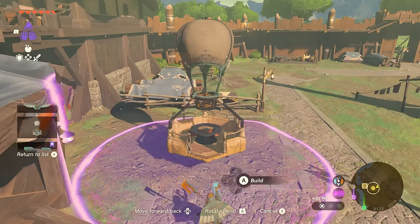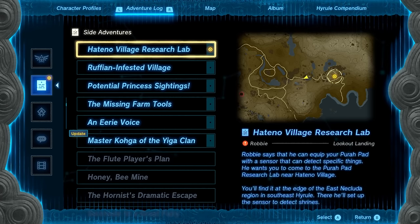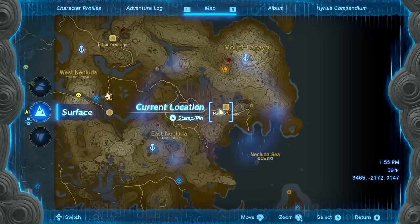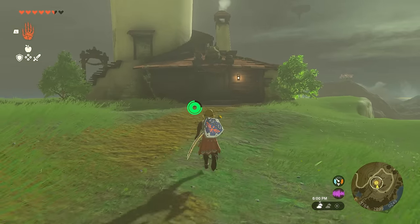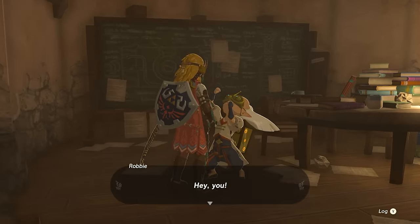At the end of that quest Robby leaves Lookout Landing for his research lab in Hateno Village. So once that side mission opens up you'll want to head over there, right here in the far east in the Necluda region. Make your way to the top of the hill where his lab is located and have a chat about the other upgrades he can now offer.